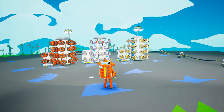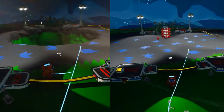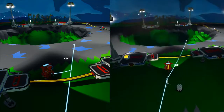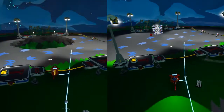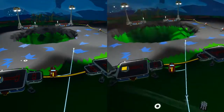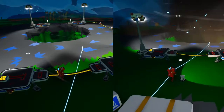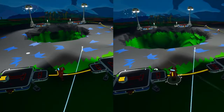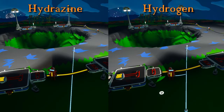Next we'll compare the explosion radius using multiples of gas. Here is a medium tray of dynamite. Here is a medium silo of dynamite. Here is a medium tray of hydrazine. Here is a medium silo of hydrazine. Here is a medium tray of hydrogen. And here is a medium silo of hydrogen. As you can see, all the gases create roughly the same size crater yet again. Putting a bunch of hydrazine or gas together does create a much larger crater, and gas or hydrazine is more effective than just using dynamite alone.